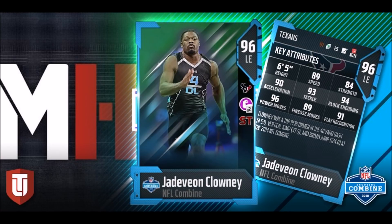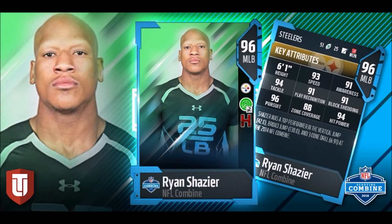Mutt Head actually did the release for this one: Jadeveon Clowney. One of the fastest defensive ends — maybe the fastest DL in the game. I don't know if there's anybody faster than 89 speed. This dude is ridiculous. 90 acceleration, 93 tackle. He has Secure Tackle chemistry, which is probably the most important defensive chemistry. 96 power move, 94 block shedding, 91 play recognition. This dude's going to be an absolute monster — probably going to be pretty expensive.